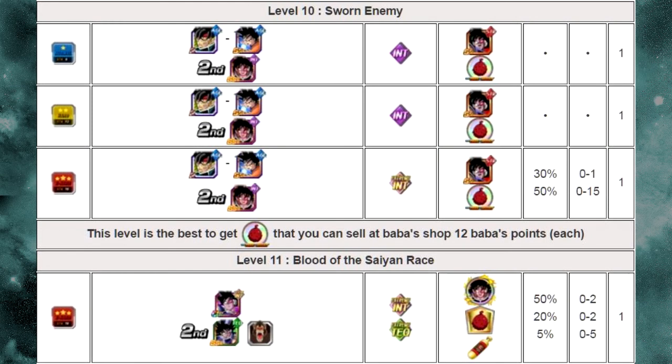Level 10, Sworn Enemy. The first stage you go up against Agility Bardock and Agility Goku — Determined Defender Goku and Star-Crossed Fate Bardock. The second stage is Fierce Tree of Might Turles, an Intelligence unit. This level has a drop rate for Superior Suppressor Turles and also a 50% drop rate for the Fruit of the Tree of Might. If you're lacking Baba Points, this level is really good.